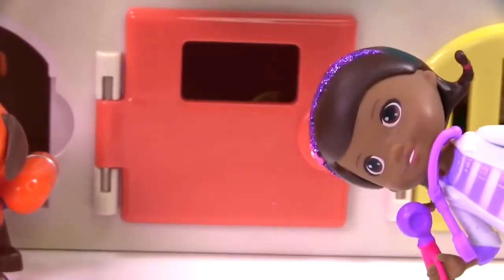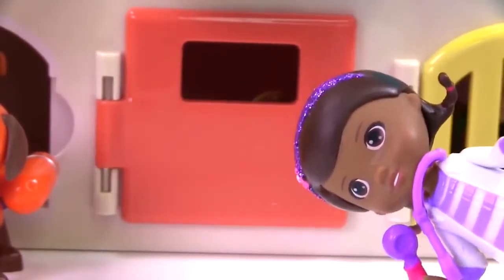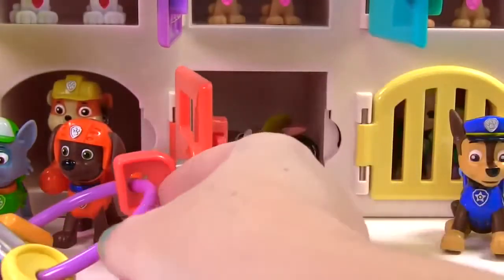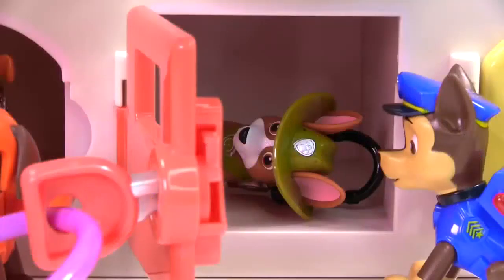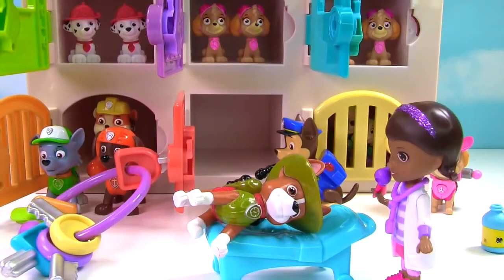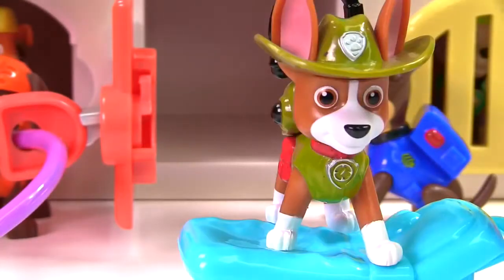Okay, friends. We have another door to open. What color is it this time? That's right, it's orange again, and it's a dark orange. So we need the dark orange key. It's Tracker! Are you okay, Tracker? My tummy hurts too! My tummy was hurting, and Doc gave me medicine to make me feel better. I bet she can do the same for you. Okay, Tracker, you look great. But I know your tummy hurts, so here's some medicine. Thanks, Doc! I feel better already.